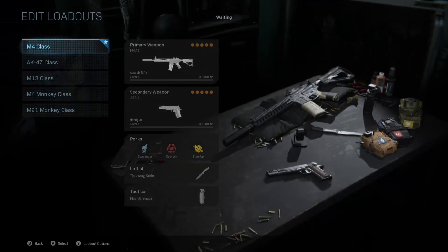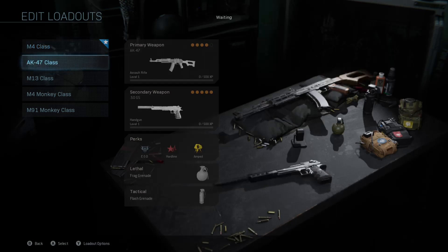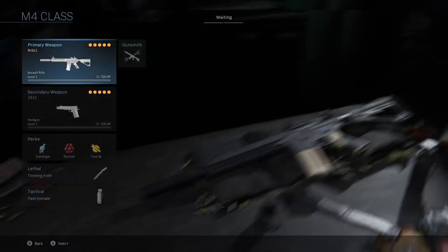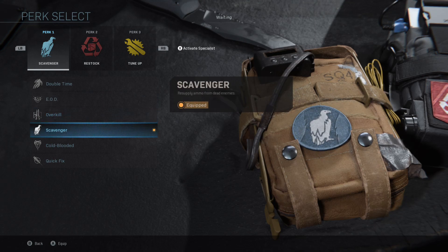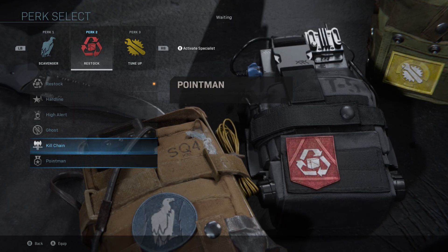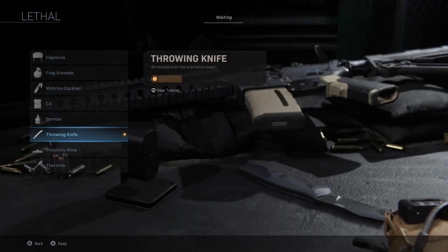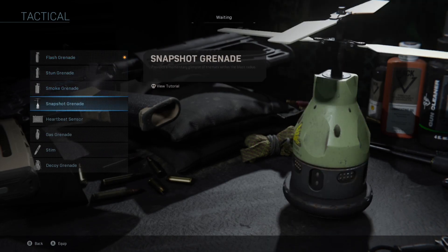The weapons are based on a loadout — ignore the fact that it says monkey. The loadouts are basically the same as offline multiplayer, so there's nothing really different. The only thing I didn't show in an offline multiplayer video is these right here. They're right there, and they're not hard to read, so you know what these are. Same with this.